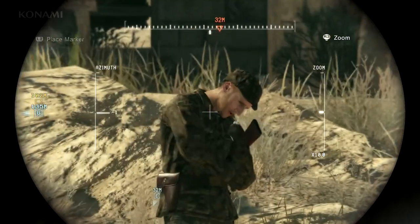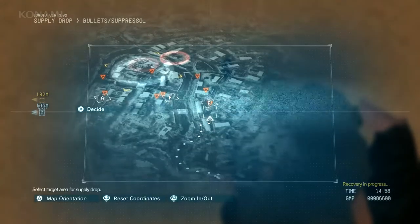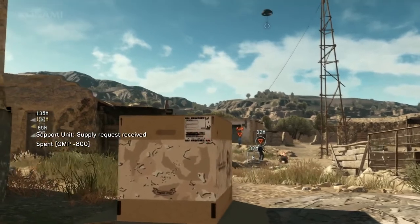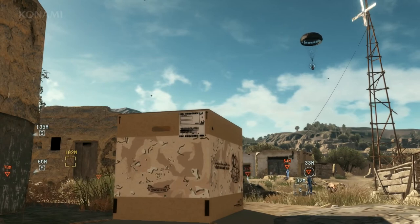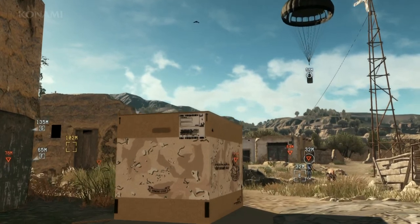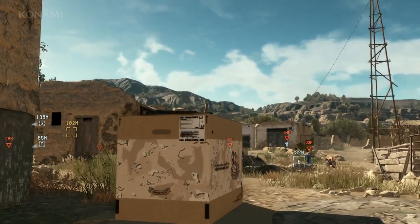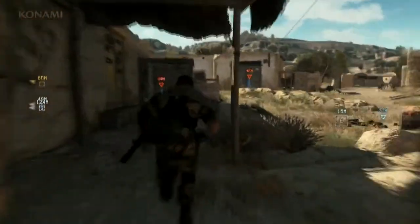Up ahead we see a guy who could be a problem — we could trank him, but let's try something different. In Mother Base we have a support unit that can provide supply drops. Supply drops are useful for providing items and ammunition, but you can also use them in some pretty creative ways. If you call a supply drop right onto an enemy location, you can do this — so let's see what happens. We knocked the guy out and got some ammo. Two birds with one stone.